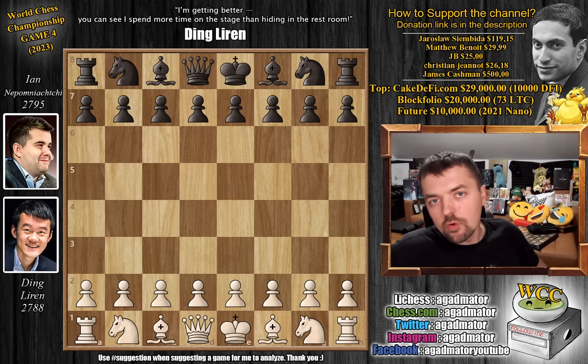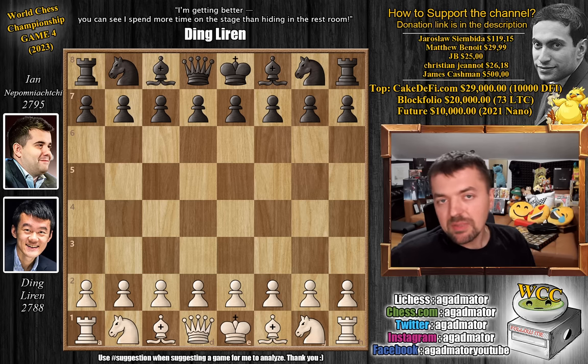Hello everyone and welcome to Game 4 of the World Chess Championship match between Yanni Pomnichi and Ding Liren. In the first three games: Game 1 saw Nepo have a pretty good game but it ended in a draw. Game 2 ended with Ding losing, so Nepo took an early lead. In Game 3, Ding came back a new person, played a very nice game with some chances, but they repeated moves and it ended in a draw. Now we are in Game 4. The game is really beautiful — you guys will enjoy it. Let's check it out.